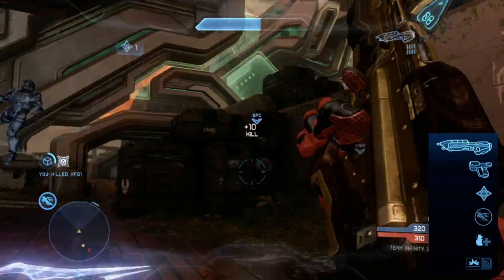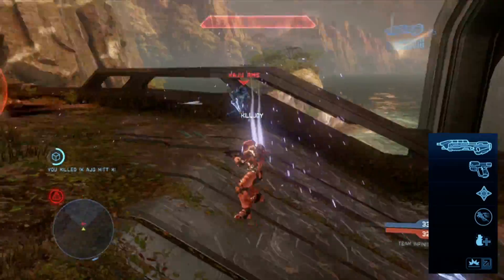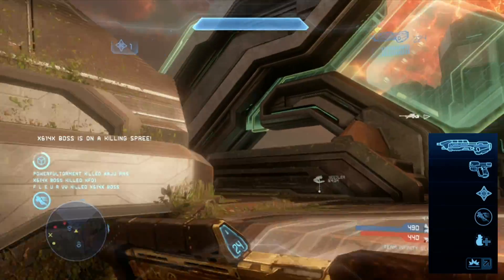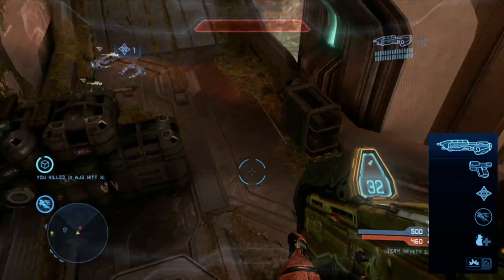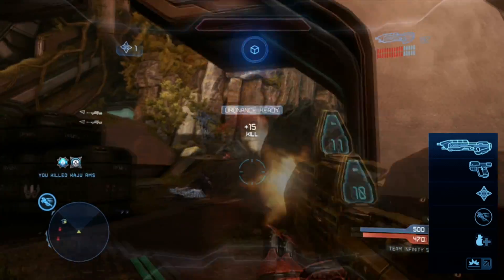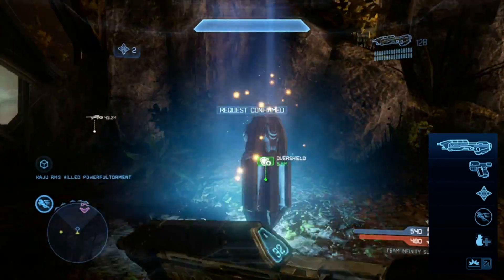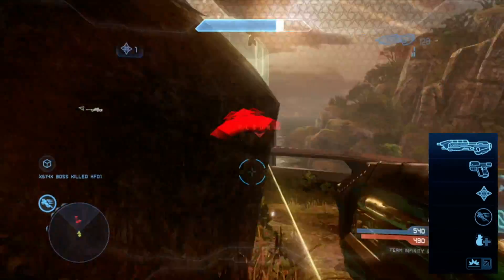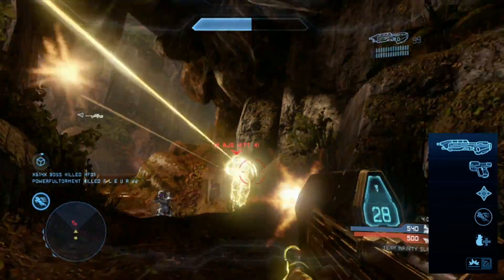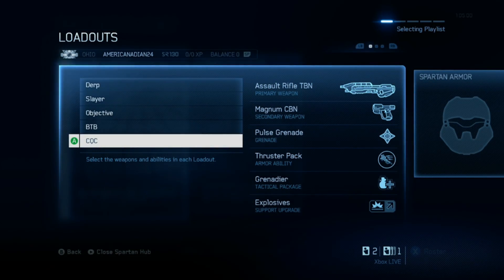The rest of this loadout — pulse grenades with grenadier, explosives, and thruster pack — is very close-quarters centric. Pulse grenades with an automatic weapon are fast and having two of them is great. Explosives means I don't take as much explosive damage, so someone can't grenade me and then headshot me because I'll have shields left. Thruster pack lets me avoid melee attacks and grenades — if I thrust away from a rocket I'll likely survive thanks to the 20% damage reduction combined with the added distance.